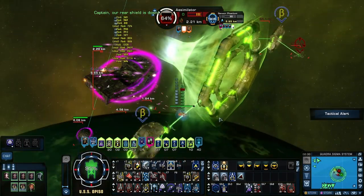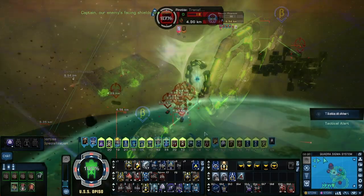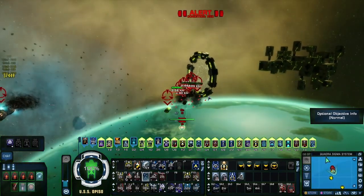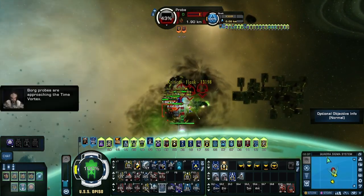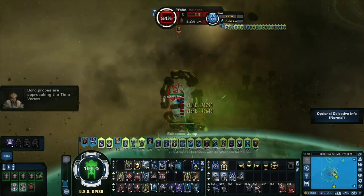The big thing to watch out for is that the camera does tend to shift when you do this, but it lines you up perfectly so it'll at least be shooting, and then you have a few seconds to adjust your camera. You can see with all the flanking on this build it shreds through enemies as you're flying around — it wipes out these guys, especially since they're flying towards a single target so I can guarantee I'm flanking them the whole time.